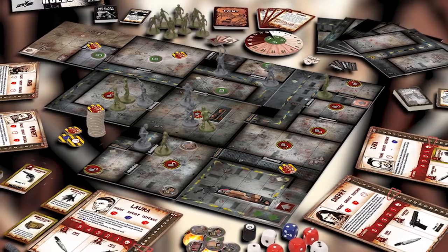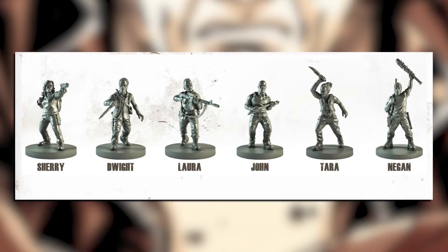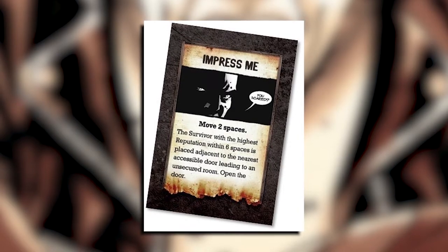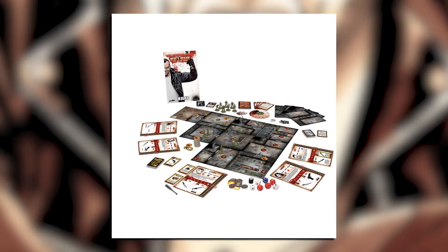Under Negan's instructions, the survivors must battle to clear out a large factory complex to create a safe haven in the brutal wilderness. By scavenging supplies, securing key objectives, and fighting the Walking Dead, the players hope to win Negan's favor and ultimately become his top lieutenants.